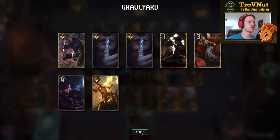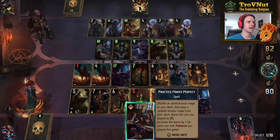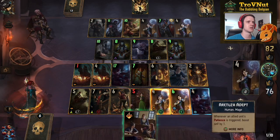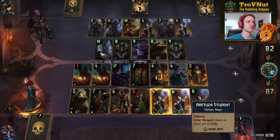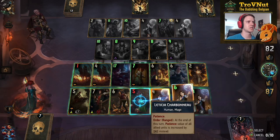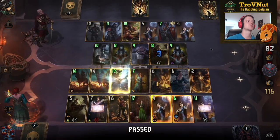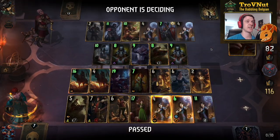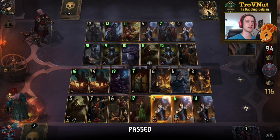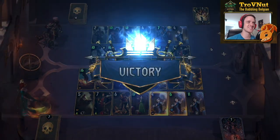I can use Casting Contest on the Aretuza Adept, put her over there, and then boost Leticia by 12 and the Aretuza Student by 15. 114 points, and another 2 on top of that because I have two of them. They play Geralt of El, which triggers Assimilate again — that is cool, but it's just not enough. 105 vs 116 — that was amazing, that was a really cool game.